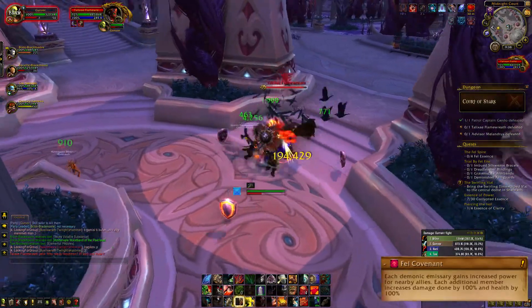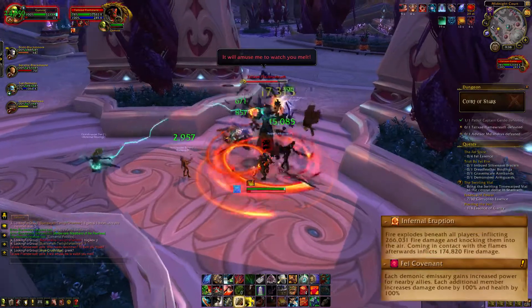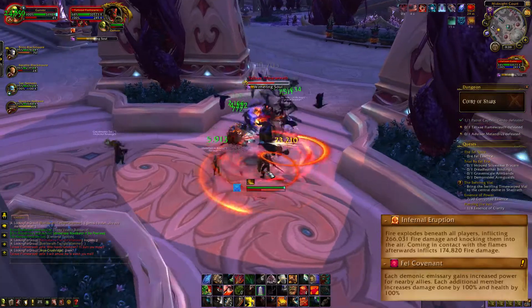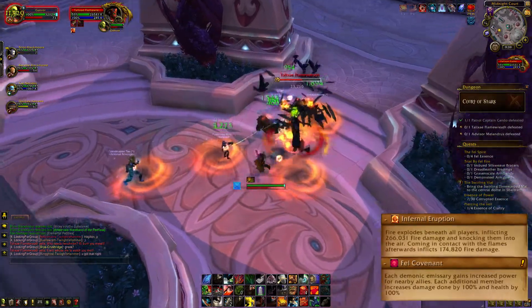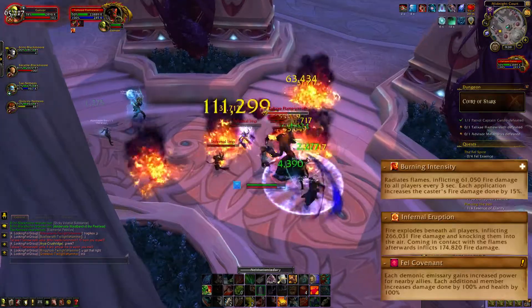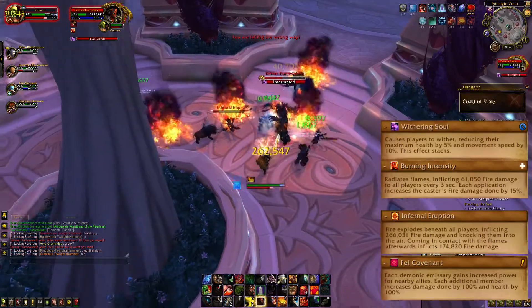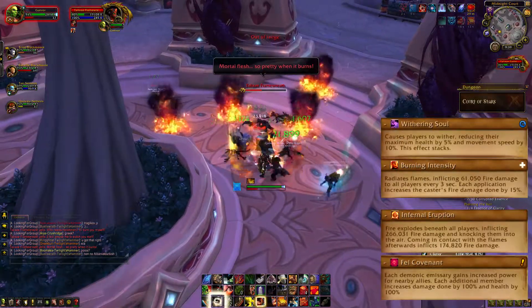When you finally engage her, she will use Infernal Eruption, spawning fire beneath all players and summoning a couple of imps. These imps need to be killed off really quickly or else they'll start AoEing everyone. The boss will also use her AoE, dealing damage and increasing her fire damage done by 15% for each application. Lastly, she will cast Withering Soul on the tank, reducing their HP and movement speed — it stacks up, but it is interruptible, so interrupt it as much as possible.